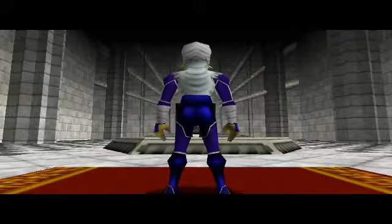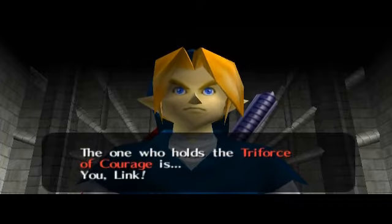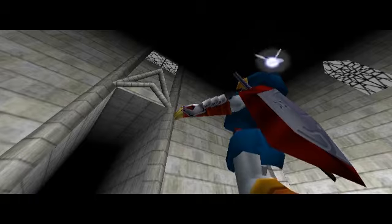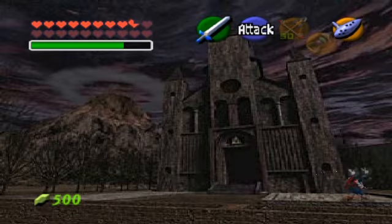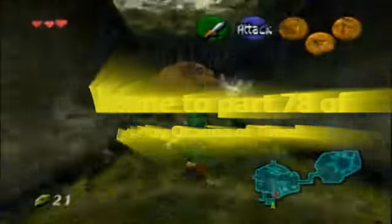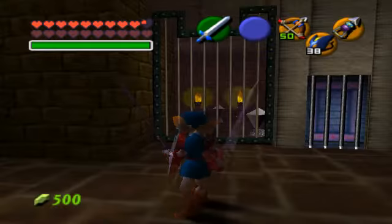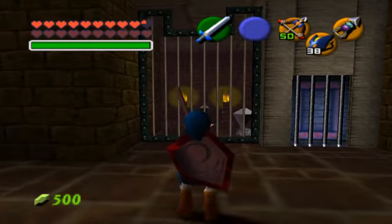Previously on Ocarina of Time — this is gonna be a long cutscene. The one who holds the Triforce of Courage is you, Link. You were Princess Zelda all the time. And now the continuation. Hey everybody, this is HootNerd, welcoming you back to let's play Legend of Zelda: Ocarina of Time.